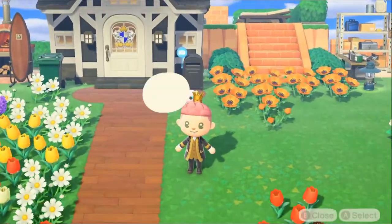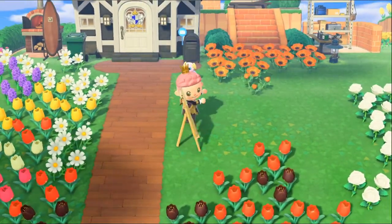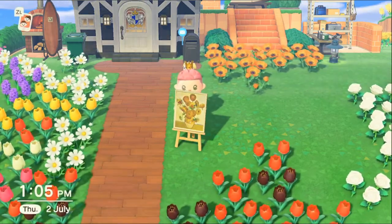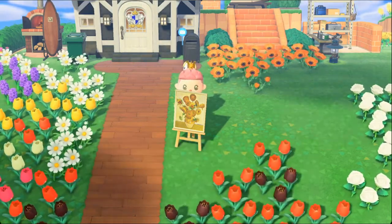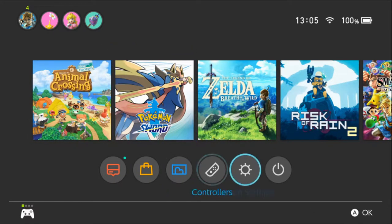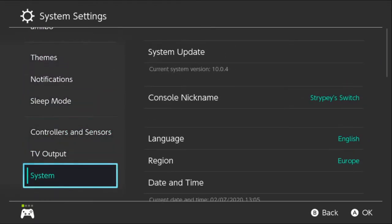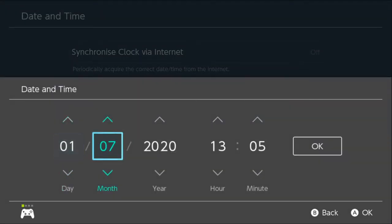Don't mind the mess that's in my inventory. So that's the painting that we bought yesterday, but we want to get more. All you're going to do now is save and end, and then you're going to go back to the first. I've closed down the game, and I'm just going to go back to my system settings, go back to the date and time, and then go back.